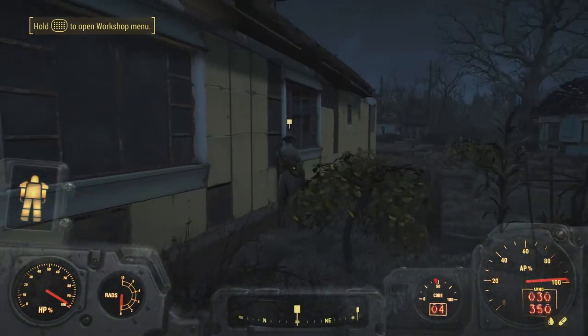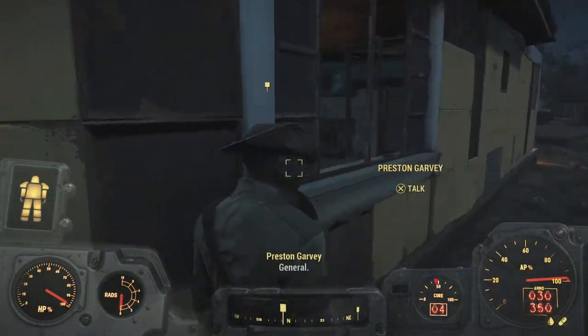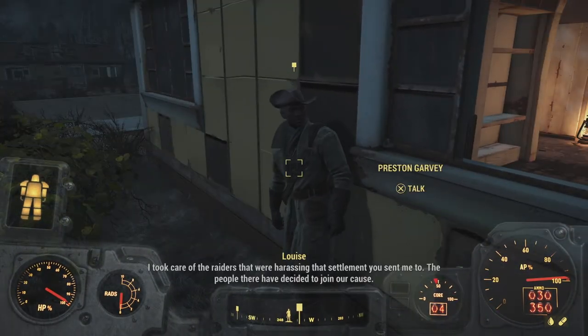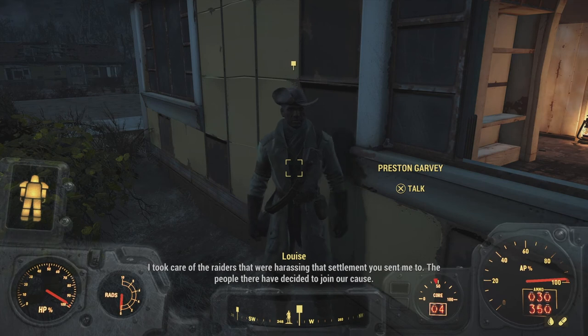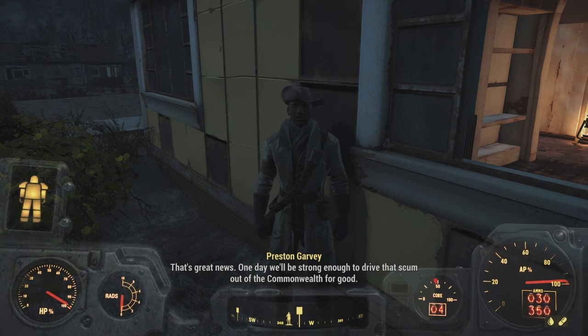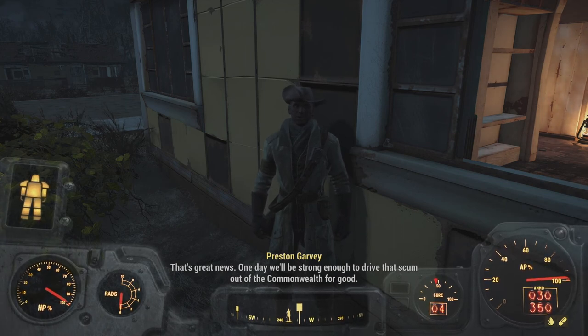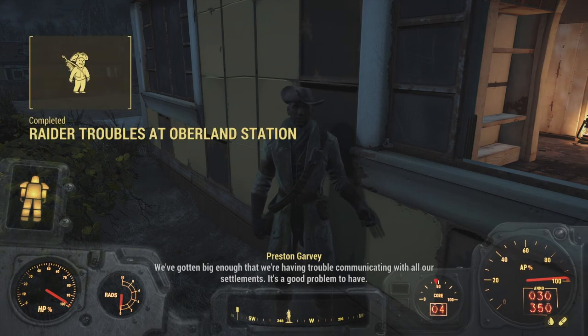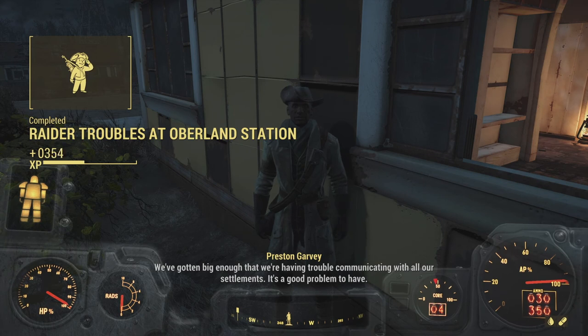Now that we're back in Sanctuary we can have a little chat with Preston again. There he is, at the back of the house. He says he took care of the raiders harassing that settlement, and people there have decided to join the cause. As usual, he's got something else for us to look into — we've gotten big enough. It's a false trigger on a quest, but it's a good problem to have.